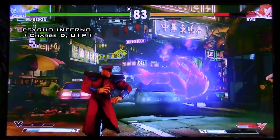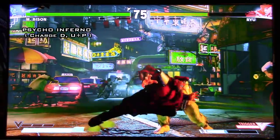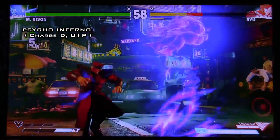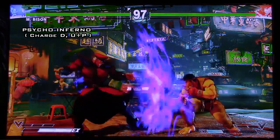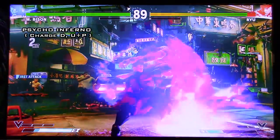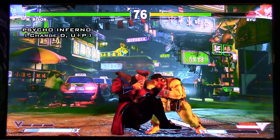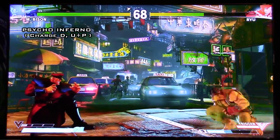Psycho Inferno seems super plus on block as a meaty. There's a gap between crouching medium punch into Psycho Inferno, which is great at catching buttons in between. You can also do tricky stuff — if you hit them air-to-air and land first next to them, you can go right into Psycho Inferno meaty. The EX version is much faster on startup and creates two pillars on both sides of Bison — a little bit more reliable as an anti-air and a better reversal option. Since it hits on both sides, I think they literally put this in the game as his reversal option. On block, the EX version is crazy — mix it in with the regular ones for the faster startup, more chip, and more frame advantage.